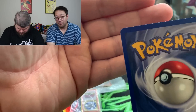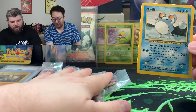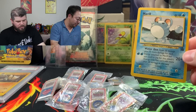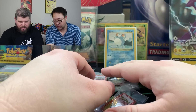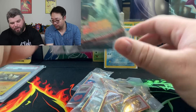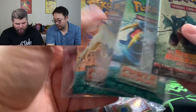Maybe a 9 — PSA's new 10. I'll sleeve that up. And oh — what's that? You didn't see that, did you? These are what I got from our guy Pokemon Radar that we're going to open up at the end of this video — Team Rocket Returns and two Power Keepers packs, baby!